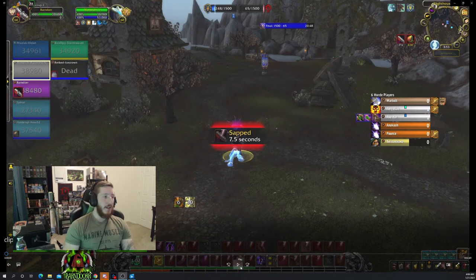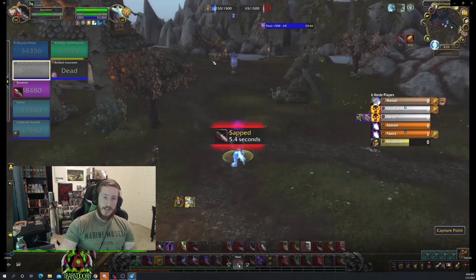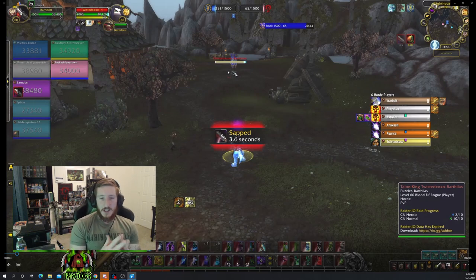Starting off with our first clip: you can see I am sapped. I am sitting the sap — I am not trinketing. The first thing you do the moment you are sapped is you need to be yelling for somebody to peel. Somebody needs to be mounted up running at you the moment you get sapped.